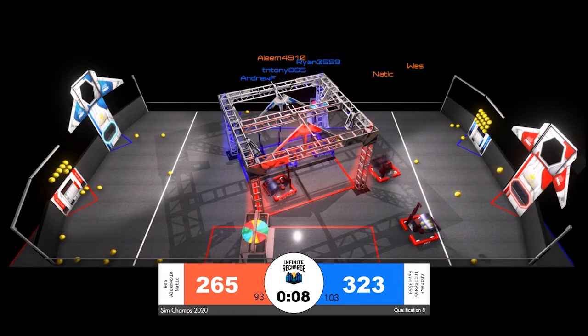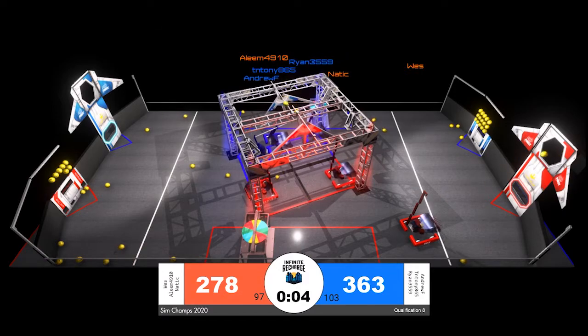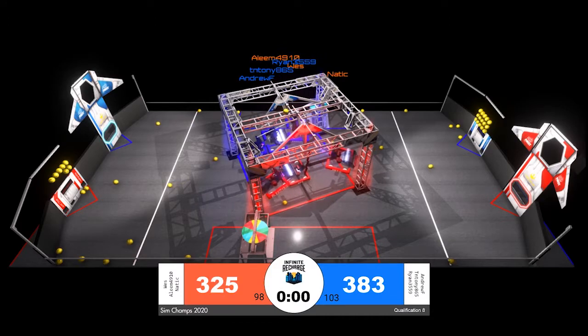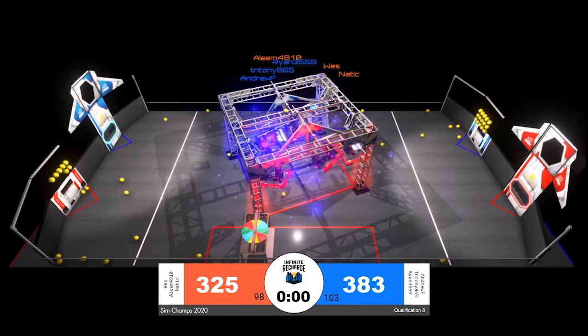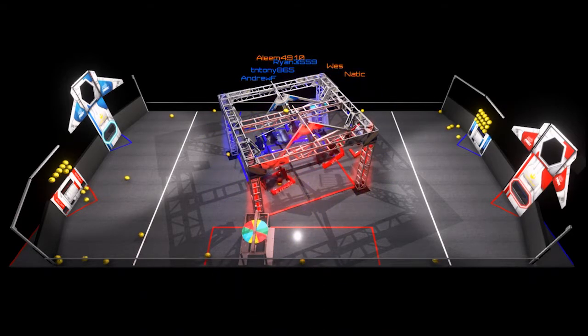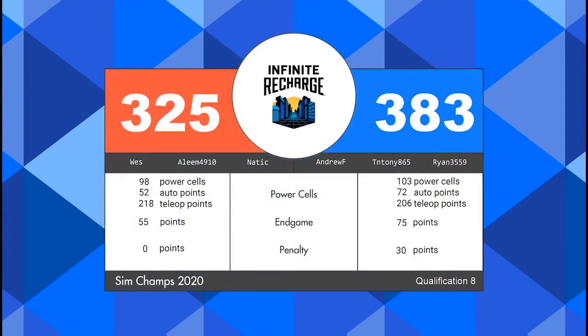Red is also clinching that ranking point now. No matter the outcome of this match, both alliances are going home with at least one ranking point to assist them. Three seconds remaining in the match, and as the match concludes, the blue alliance appears to have all three robots in the air. It looks like at the final moments red might have been able to pull off the same.